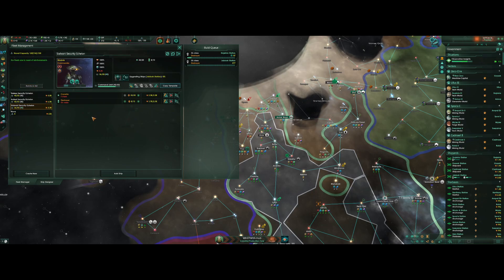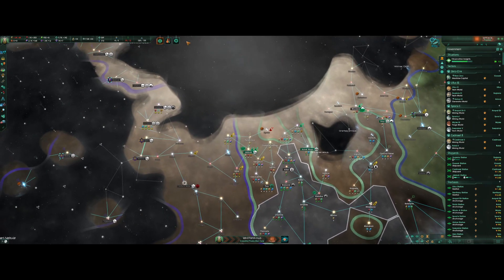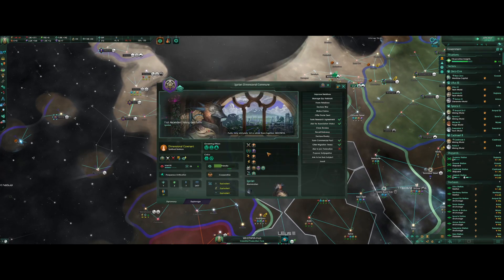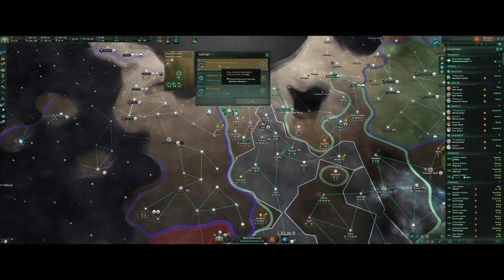There we go — that fleet will be full. These fleets are only 40 out of 50, but because of resource production I think 40 out of 50 should be okay. I want to strike these guys before they finish their war with the Blinnok — they're at 34-35% war exhaustion, so we need to strike here soon. Monthly influence, speed of intel gain — let's go with all-knowing here.